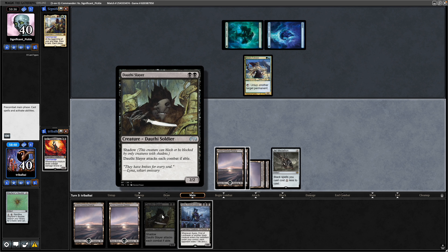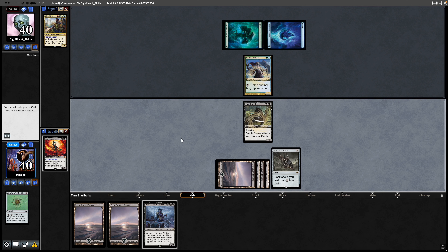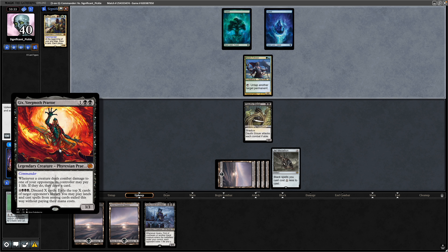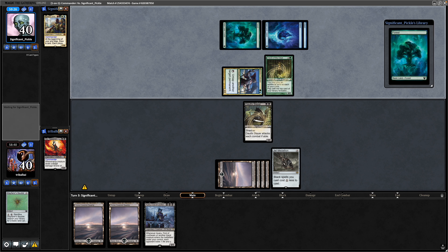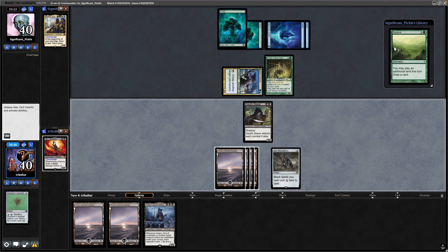Or maybe we can just go Dorothy Slayer — we can definitely swing in with Dorothy Slayer next turn because they're not going to get a Shadow Creature down. Our opponent ramps using the Gekiora's Follower, and they did get a land off the top with the Oracle of Mul Daya, which allows them to explore. So we've seen a couple of their colors.